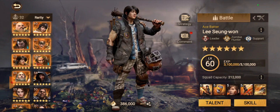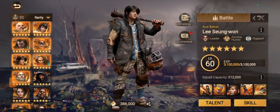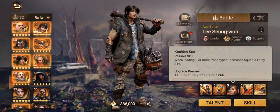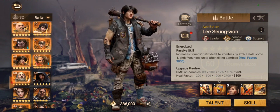First off, when explaining Lee, I want to say that if you're going to invest in his skills and use him as a combat hero — which is what almost everybody would use him for — I would go in the order 1, 3, 4, 2. I would not be investing in the 2 first because it is more of a situational skill than anything.